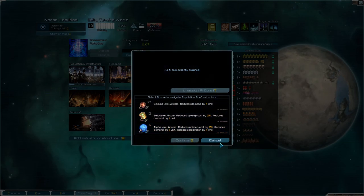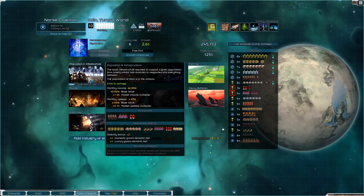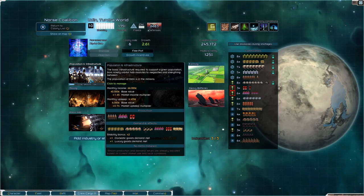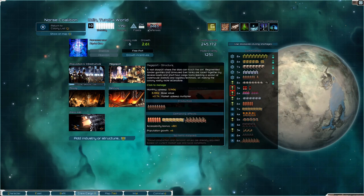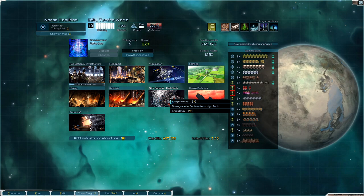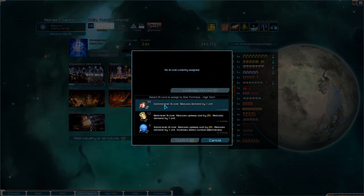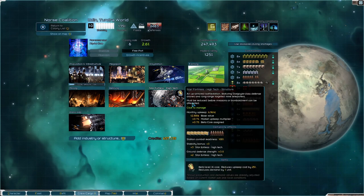But they're not producing anything unless they're producing population, you might say. Monthly upkeep: 4555. Let's see what's my expensive upkeep? So, it reduces upkeep costs. Let's assign you there.